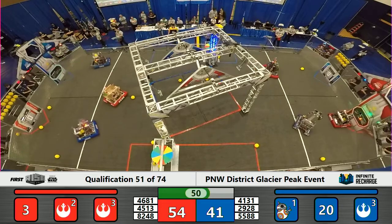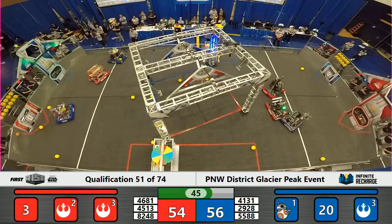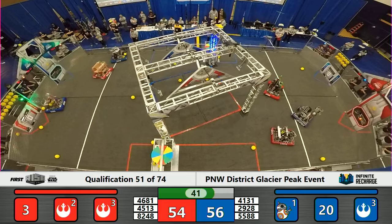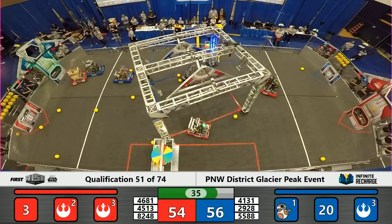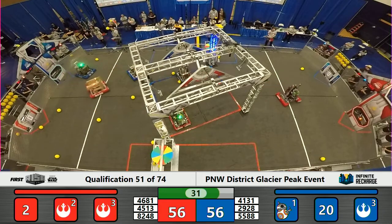For the Red Alliance, Chainlinks has been sent downfield — they are sticking tight to Viking Robotics and their partner Rain Robotics in blue. 15 seconds until end game. The Blue Alliance has activated stage one of their shield generator. Red Alliance just three power cells shy, now two, thanks to the work of 4681 Murphy's Law.